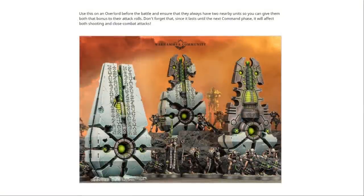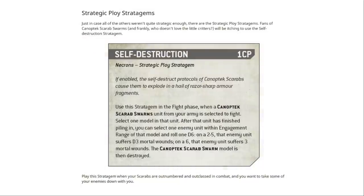GW says: use this on an overlord before the battle and ensure that they always have two nearby units so you can give them both that bonus to their attacks. Don't forget that since it lasts until the next command phase, it will affect both shooting and close combat — which, of course, is how it's always been anyway. Next, Strategic Ploy Stratagems — just in case all of the others weren't quite strategic enough.